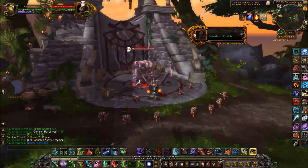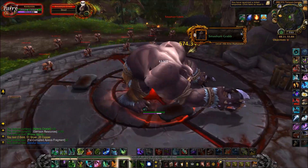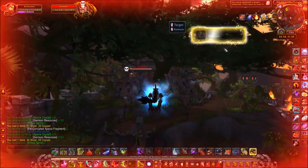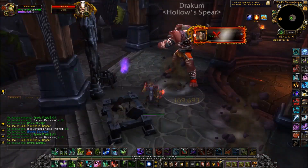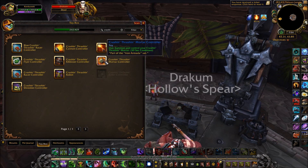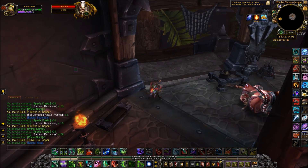The next elite is Smashemgrab, and you can find him at this altar right here. Finally, head up north to find the last elite, Dracum. You can fly directly into the second floor of the building here. The 3 toys that these guys drop are Krashen Ration toys that, when used, spawn a mini tank or something that you can battle other players with. You can learn them yourself, or you can sell them on the Auction House for some pretty nice profits.